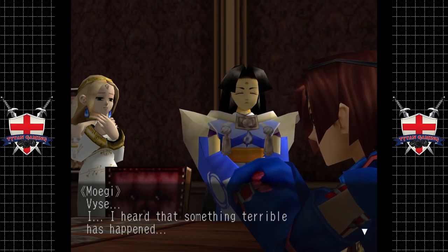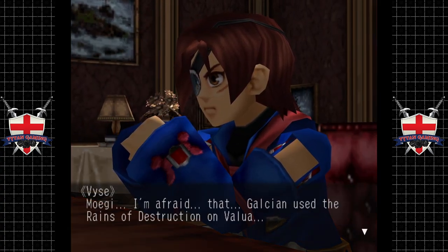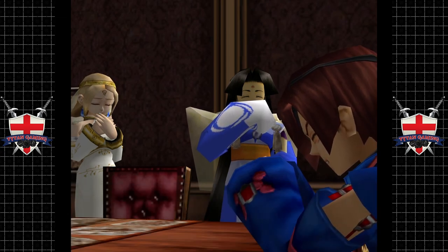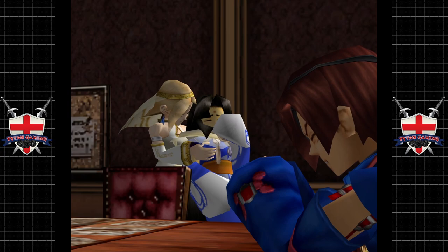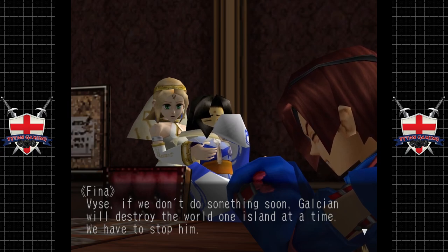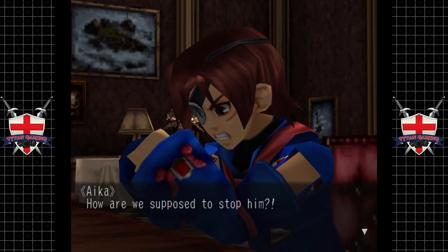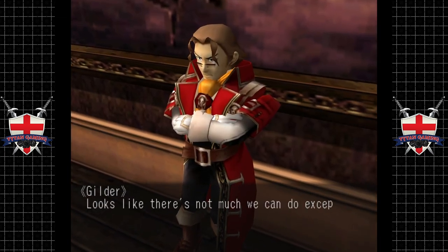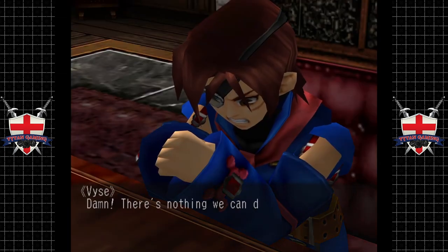What, I heard something terrible has happened. I'm afraid Galseon used the Rains of Destruction on Valua. What? But what about Enrique? No, he can't be. She just faints. Faze, if we don't do something, Galseon will destroy the world one island at a time — we have to stop him. I know, I'm working on it. How are we supposed to stop him? His base is an entire continent and there's that shield around it. Looks like there's not much we can do except take on Galseon himself. But we can't even get to him. Damn, there's nothing we can do.